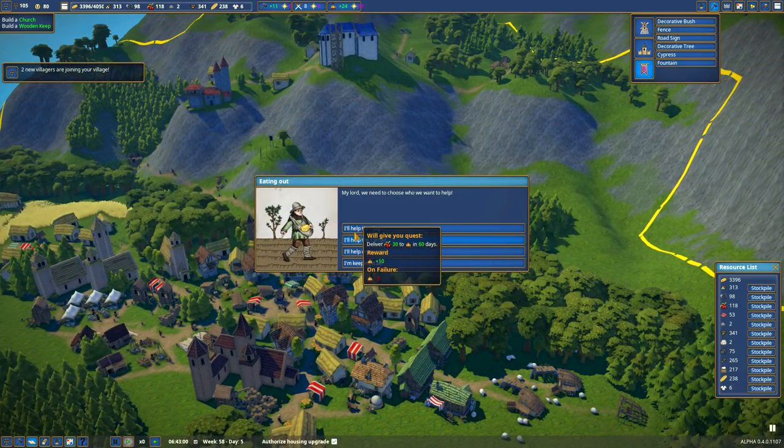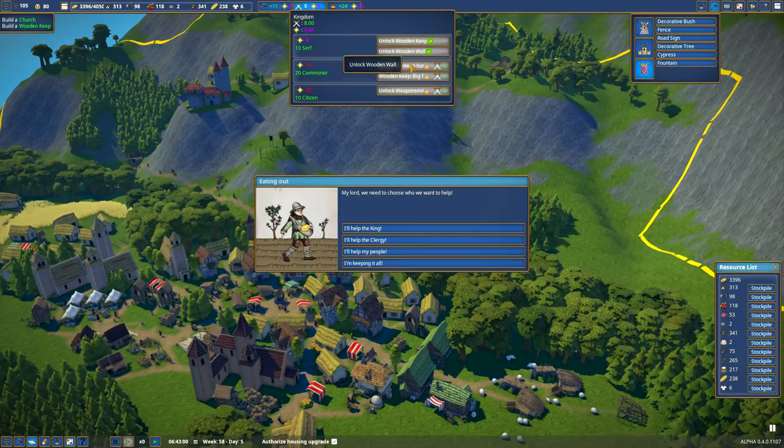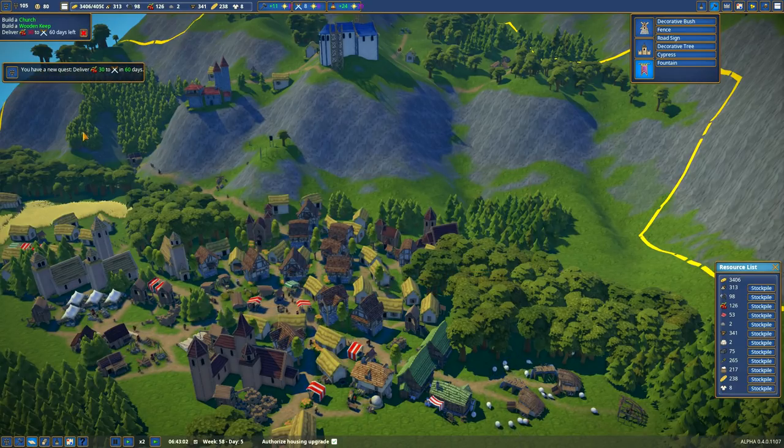Deliver 30 berries — we have 118. I only need three more points and I've got it. I've got 11 to use. I just need a lot more splendor, and then free this. I need a total... well, this one's coming soon so I can't unlock it. So I have eight, and then this one is three, six, nine — I've got 24. I'll do it for the king. Let's stockpile some berries, please.